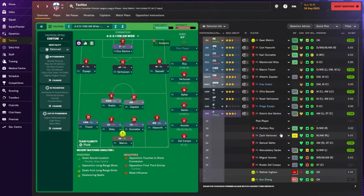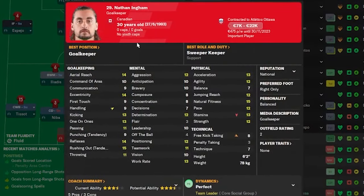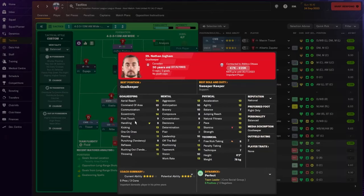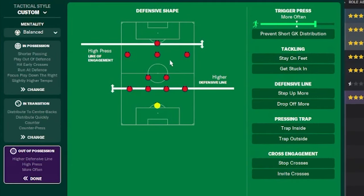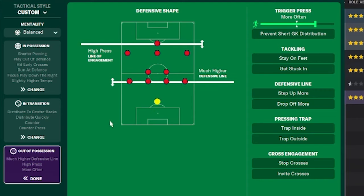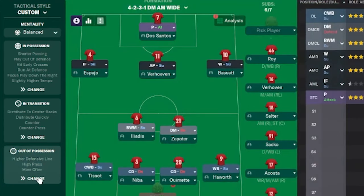My goalkeeper is a sweeper keeper on attack. Melvin is in there because my normal goalkeeper, Nathan Ingram, is currently injured — he's a 30-year-old sweeper keeper on attack and has been playing that role all the while. Looking at the team instructions out of possession, I settled for a high press and a high defensive line. I did have a much higher defensive line at some point, but we started conceding goals during the blip, so I had to tweak this to help us win more games.